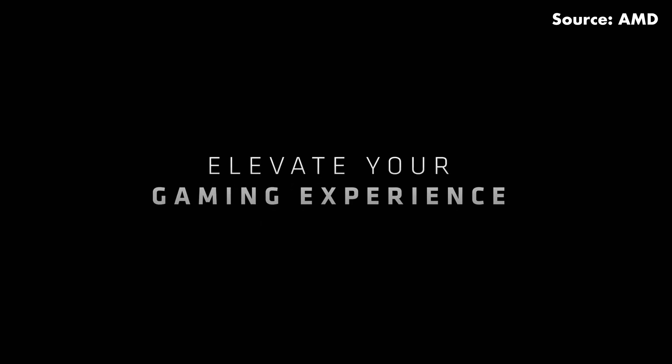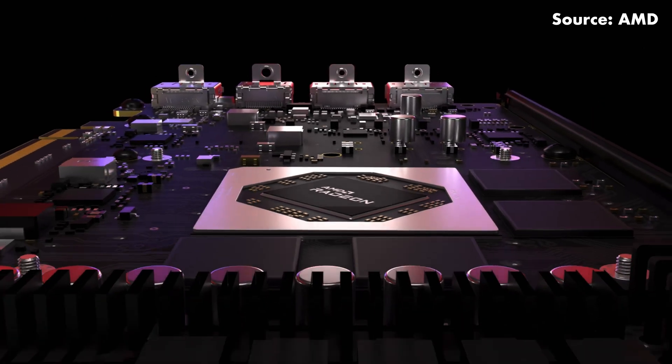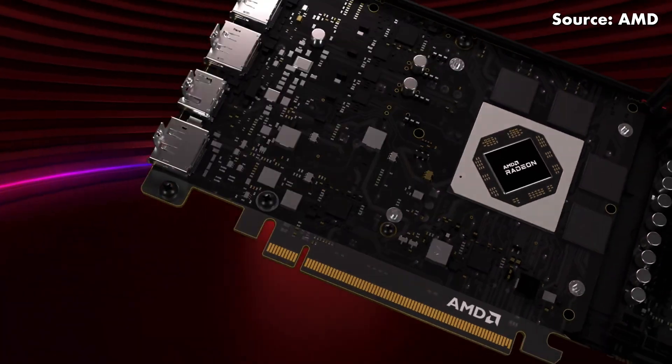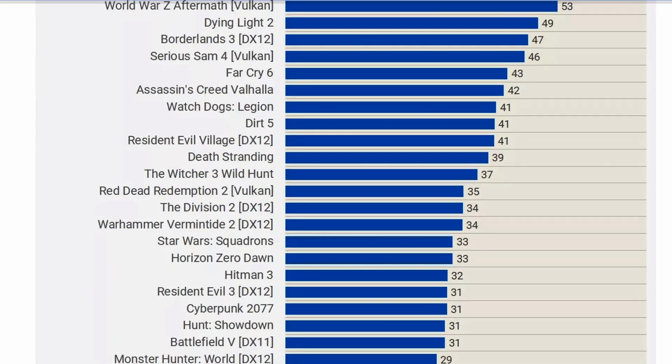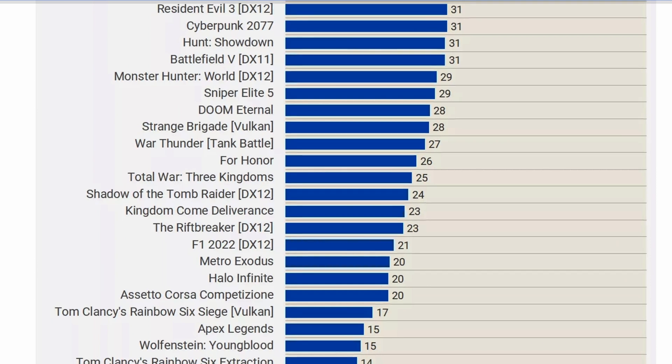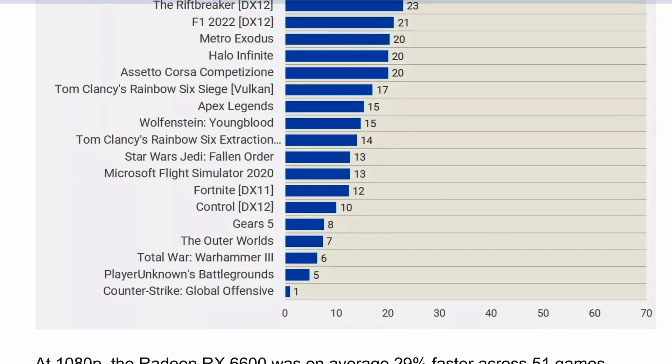Yes, the RTX 3050 still provides playable frame rates, but with the headroom provided by the RX 6600, you have the option to increase the visual settings further while still maintaining playable performance, or favour a high refresh rate experience. It's also worth noting that the performance difference between both graphic cards will not be the same across all games — there are titles where both cards will output similar frame rates. That said, more often than not, the RX 6600 will be the better performer.